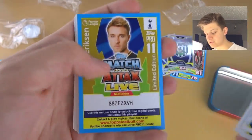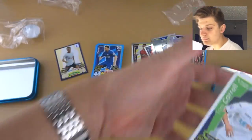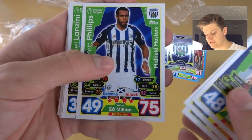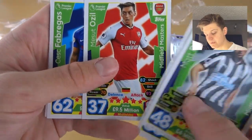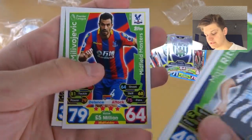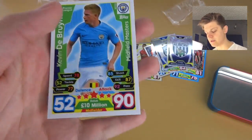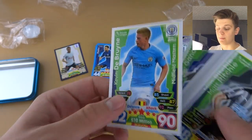Then we've got Dusan Tadic, there's the code for Christian Eriksen — feel free. Then Tom Carroll, Will Hughes, Matty Phillips, Lanzini, Arter, Gross, Ozil, Cesc Fabregas, Milovojevic, Mane, Idrissa Garnikay, and De Bruyne — a 10 million 90 attack. He's got a lot of cards this year, De Bruyne.